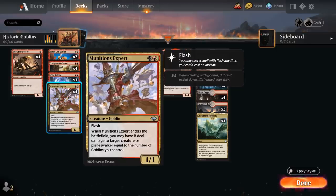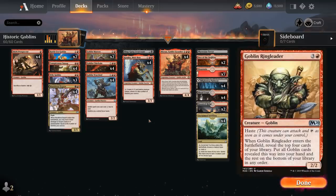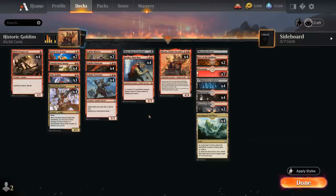Munitions Expert has varied in copy count — when facing more control I shaved copies, but right now I'm happy with the full playset given the creature matchups we face. At 4 mana, Goblin Ringleader would be great in the sideboard for grindy matchups and is probably better than Krenko against control, but not something I want in the main deck since games tend to end quickly.